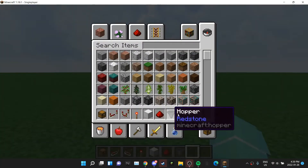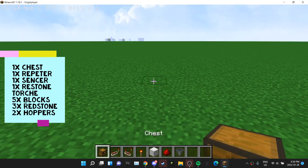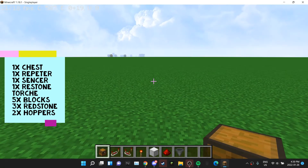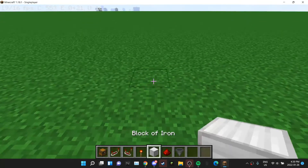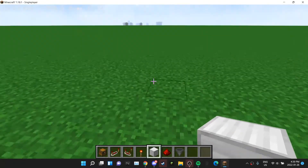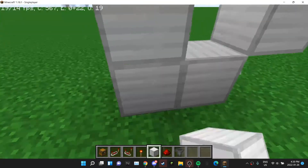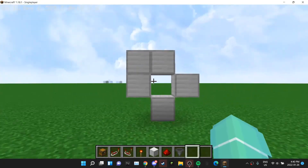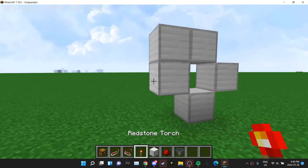First of all, grab all these items in your hotbar. If you want to know how many items you have, it'll be on the left of the screen. So first, what you want to do is place your iron blocks — it can actually be any block, but I use iron because that's what the video had.